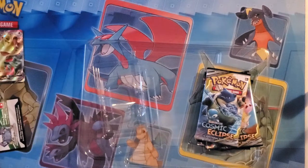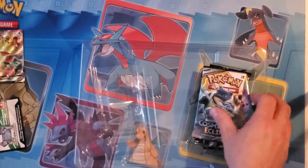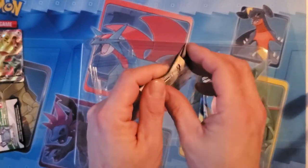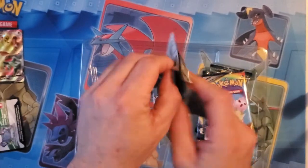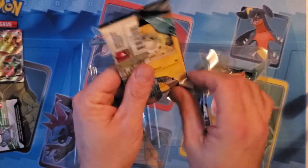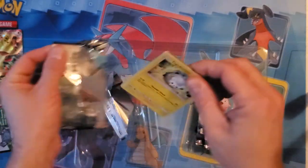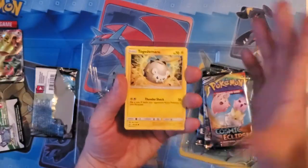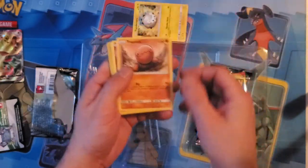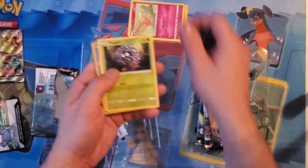Alright, let's get down to business and see what we get. We'll start off with opening up the first Cosmic Eclipse pack and see if we get anything good. At the end here I'll drop some of the codes from the packs for anybody that views this. I'm just gonna go one at a time so everybody can see. Oh, maybe I got something — I see a foil back there, but it's just a regular foil I think.